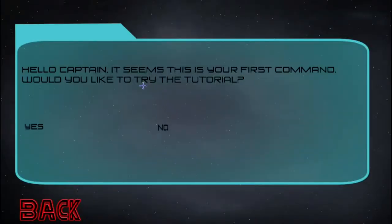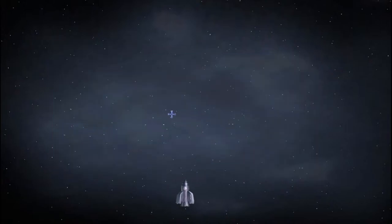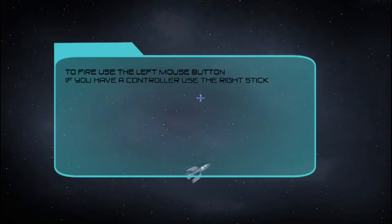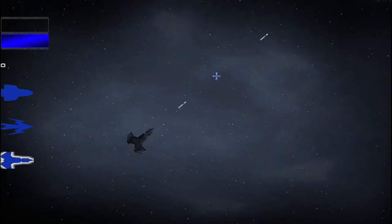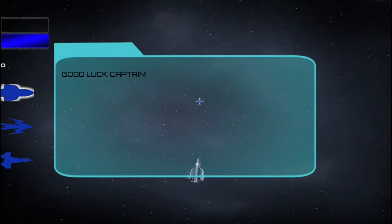Hello captain, it seems this is your first command — would you like to try the tutorial? Yes, I sure would. To move, use WASD or the arrow keys. If you have a controller, use the left stick. To look around, use the mouse; with a controller, use the right stick. So I kind of just float but I'll point wherever my reticle is. Left mouse button to fire. After you've collected damaged ships, different weapons become available. Okay, simple enough. I wish I could zoom out — it seemed very close. Good luck, captain.